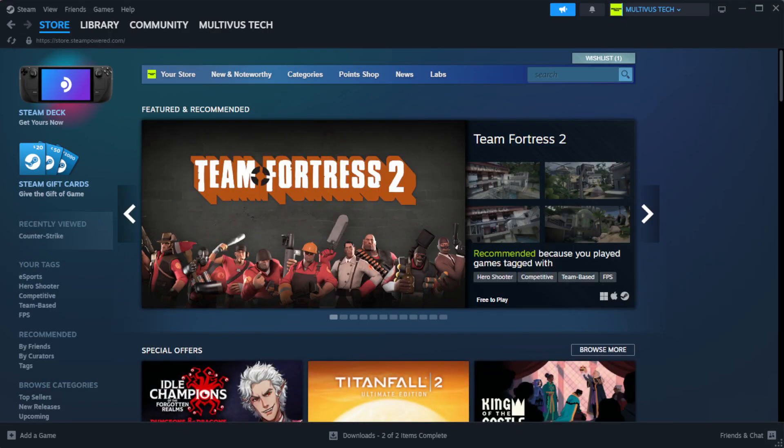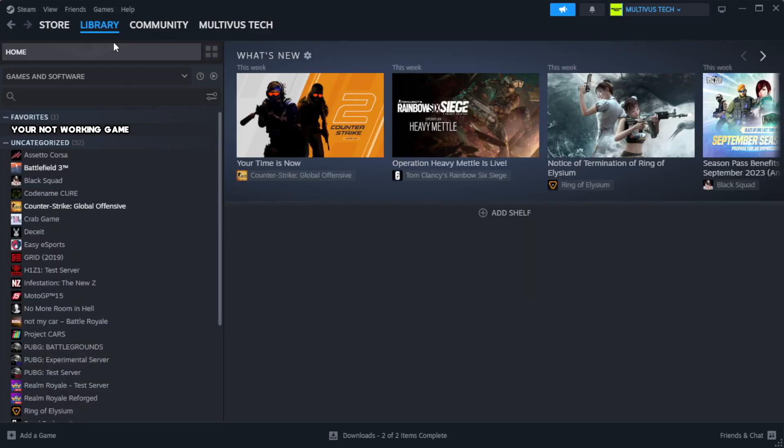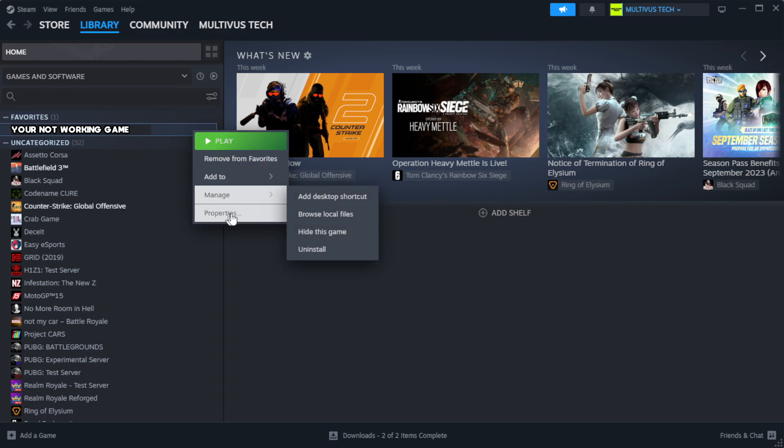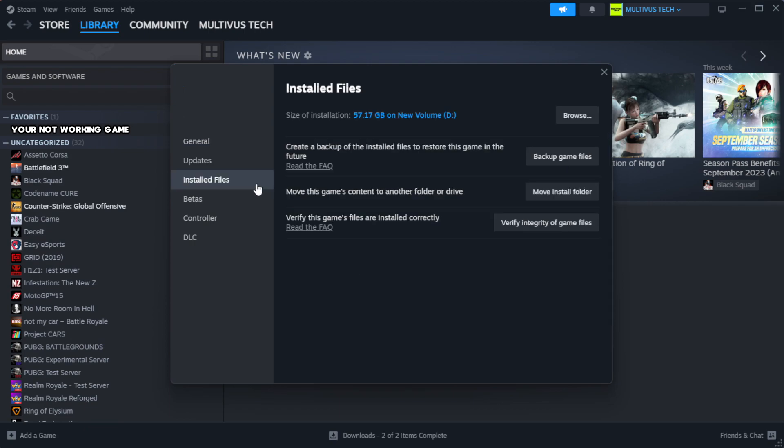Open Steam and go to the Library. Right-click your not working game and click Properties. Click Local Files, then click Verify Integrity of Game Files. Wait for the process to complete.